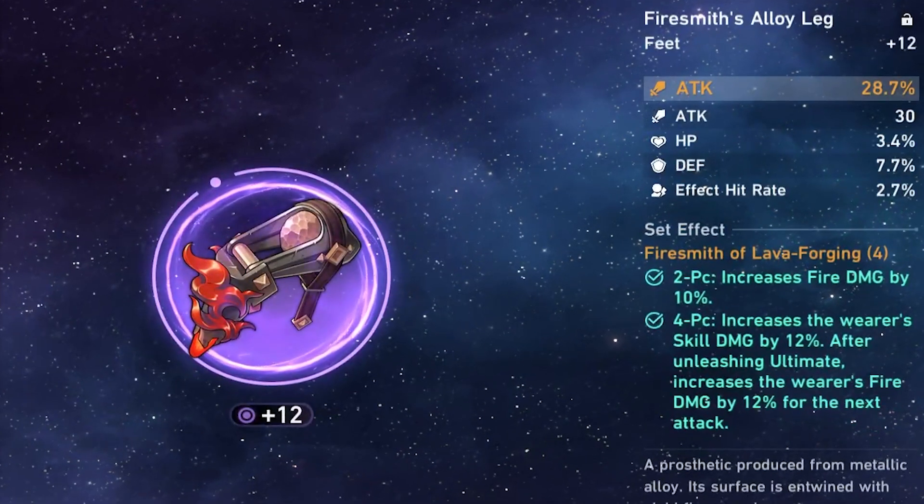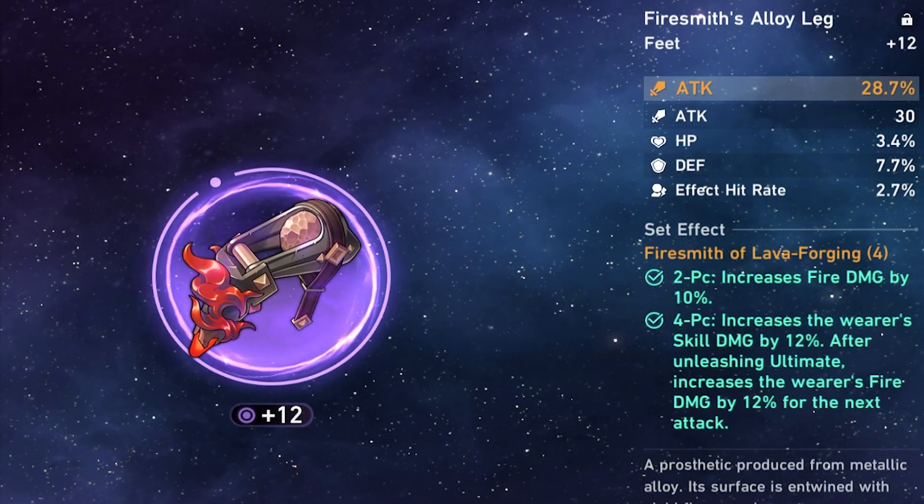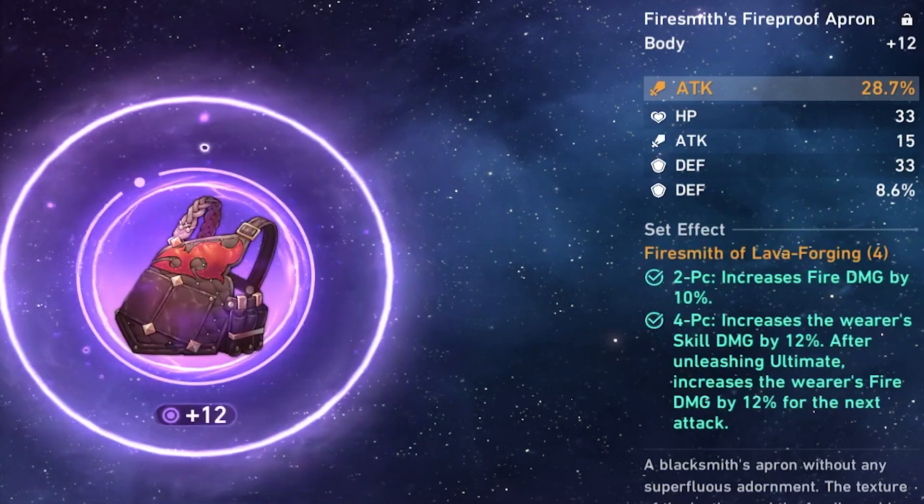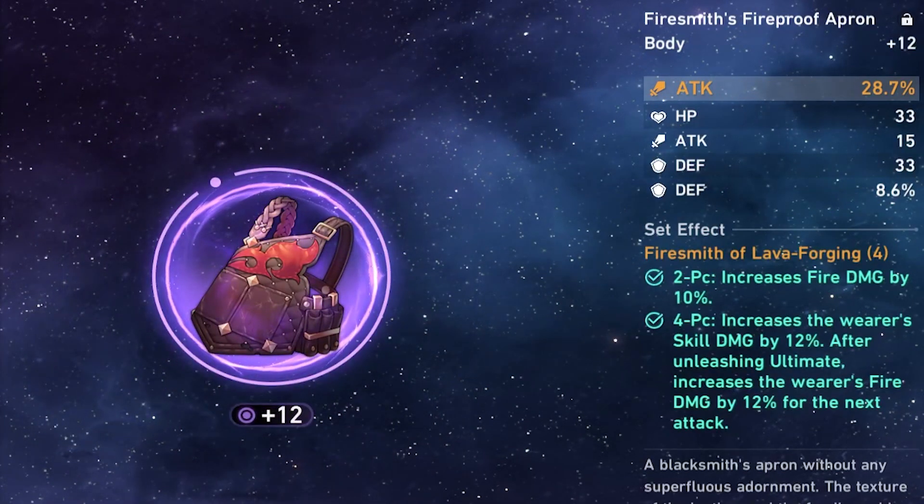As for main stats, Himiko mainly focuses on pure damage to clear, so you can use attack or crit main stats on her body armor and boots. As for substats, she should be focusing on attack, crit chance, crit damage, and speed.